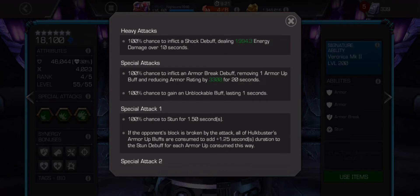Special attacks have a 100% chance to inflict an armor break debuff, removing 1 armor buff and reducing armor rating by 3,300 for 20 seconds. That's where he starts hitting hard — because of the armor break, combined with having 5 or 6 shocks on the opponent, you'll be doing really insane damage, which I will show later. We're already at 13 minutes and I'm not even done with his abilities.